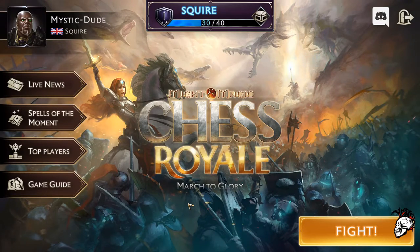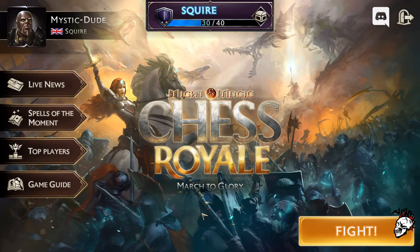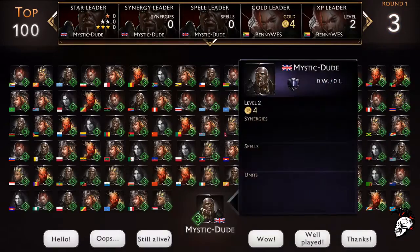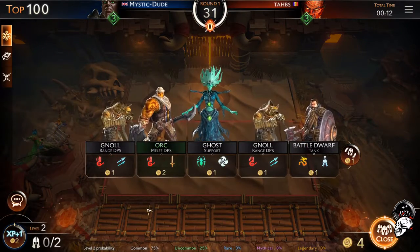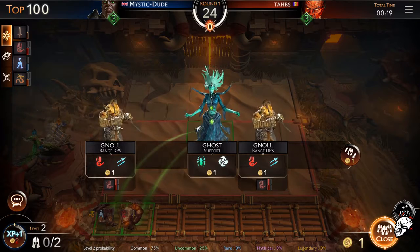Good evening and welcome to Mystic Dude's quick breathe rundown — I use that term loosely because I've only played this for 20 minutes. It's Might and Magic's Chess Royal: March to Glory, a free game being kindly given away by Ubisoft on the launcher. It's not really a chess game; it's a bit of a board fighting game with characters. There are 100 players to start, you get three lives, you pick your characters, form some kind of strategy, and get really lucky by the looks of it.